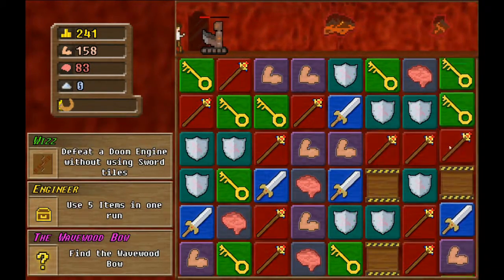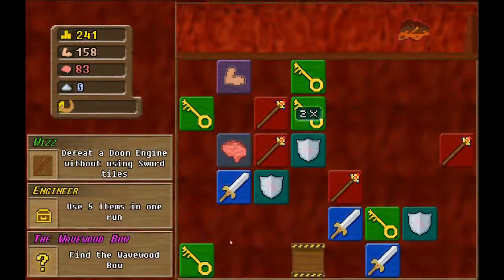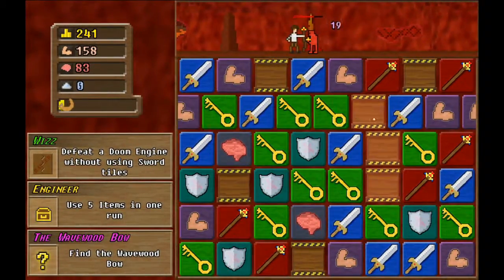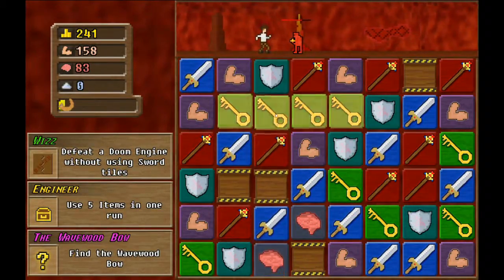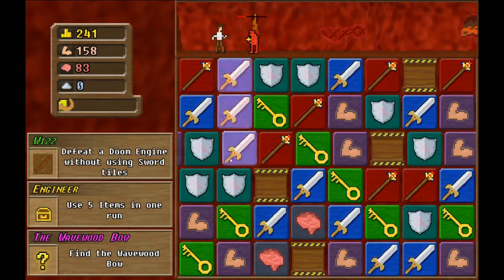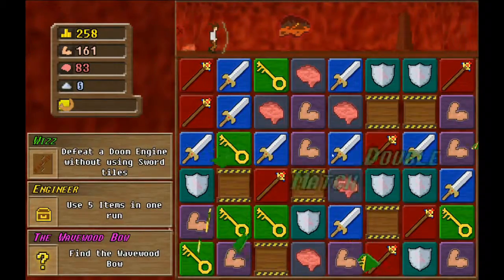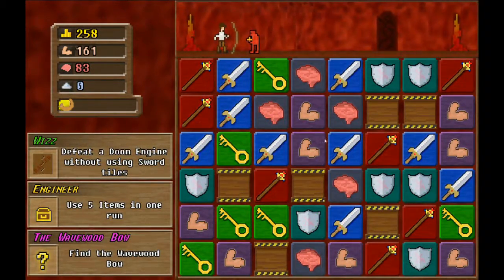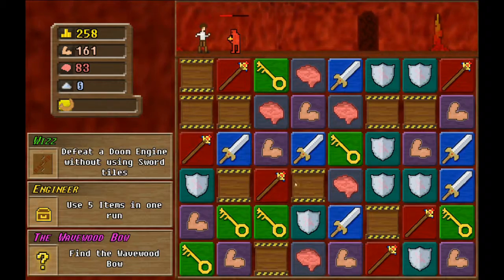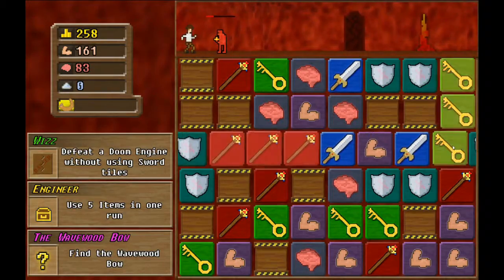Oh my goodness, nope. We're working real hard here. Okay, we need a sword, magic, and more identifiers — various different identifiers.